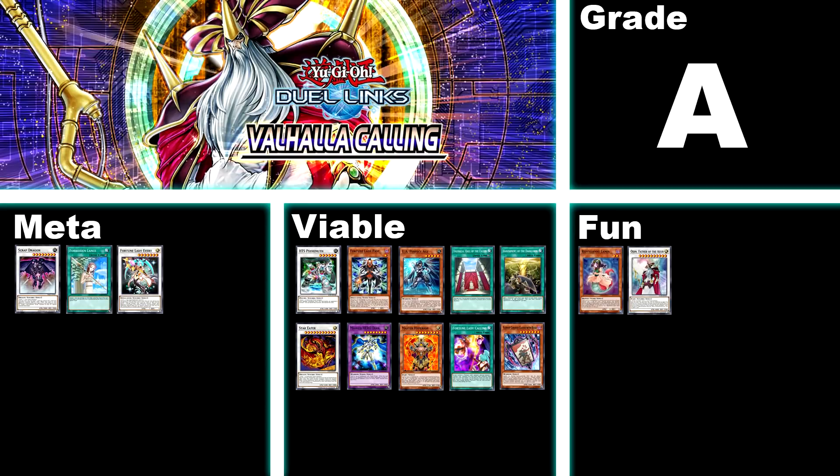Back to the A tier — we have Valhalla Calling. This box contains 3 meta cards that are quite versatile: Scrap Dragon in any deck that can make a level 8 synchro, Fortune Lady in any deck that can synchro summon using spellcasters, and Forbidden Lance, which is a great card to counter just about any heavy back row. As for viable options, this box fixes two decks right off the bat — it gives you Banishment of the Dark Claws to search any Dark Claw card, and Fortune Lady Calling to search any Fortune Lady card. The box also contains Fortune Lady Past, UA Perfect Ace, Valhalla, Master Hero Diane, Star Eater, HTS Psyhemoth, the Agent archetype including Hyperion, and probably the cheapest viable deck in the game, Flower Cardian, which doesn't contain a single card above common rarity. An absolutely fantastic box.